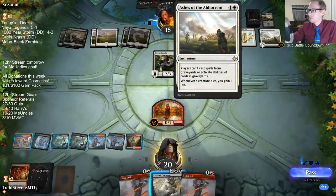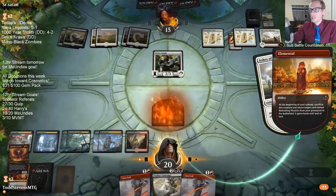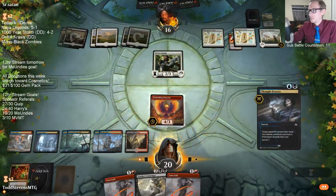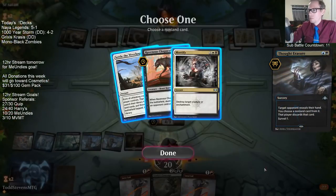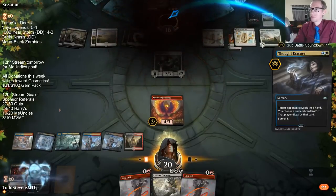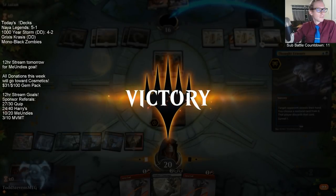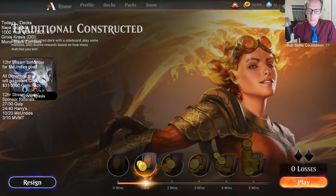Wait — does this thing actually do anything? Good. Making sure that card didn't do anything. I did check after I Bedeviled my own creature, but still. Phoenix is going to take it down. And Grixis Krasis is 1-0 after stealing game one.